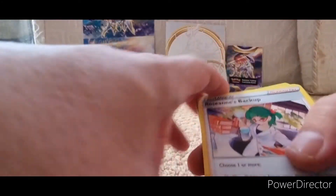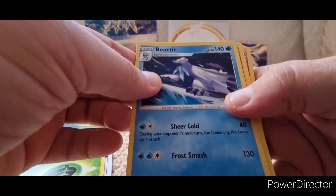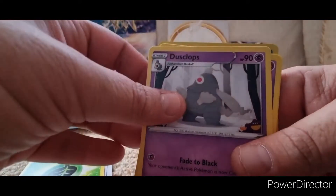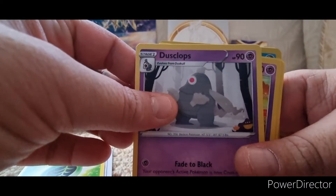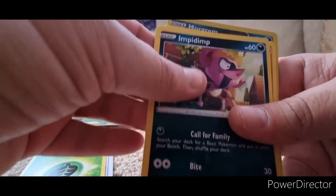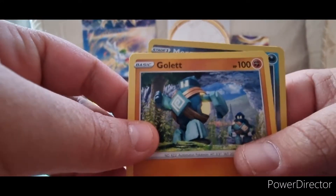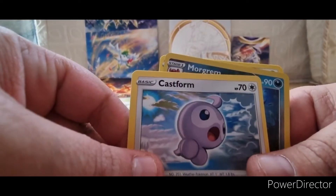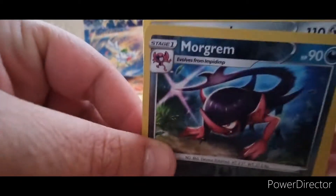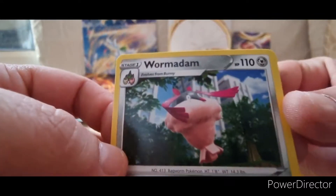Energy card. Let's see what we get — a trainer card. Beratic, Dunsparce, Milcery, Shinx, Impidimp — hehehe — Gulpin, and a Castform. Pretty cool. Then what I think is a shiny, and last but not least some other card.